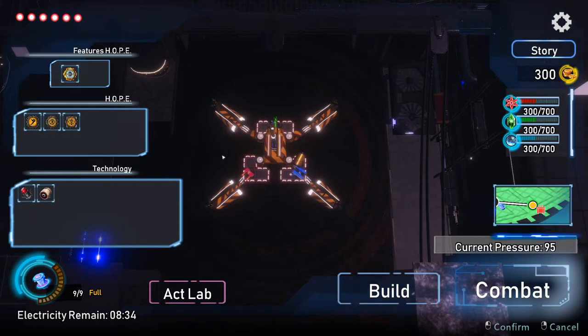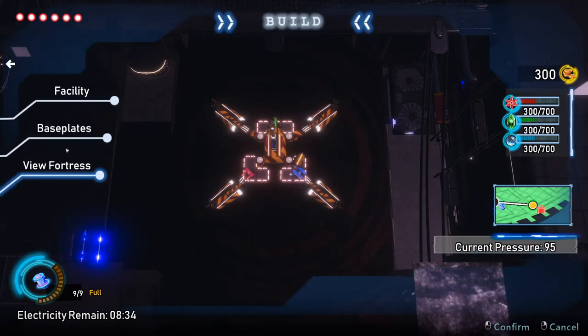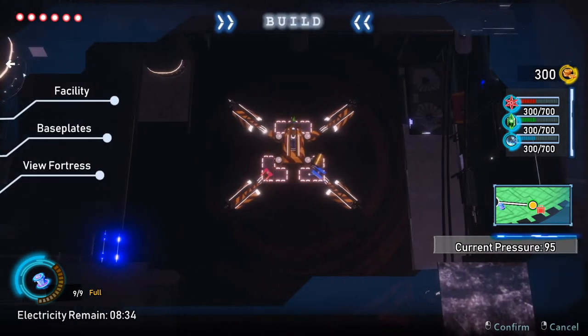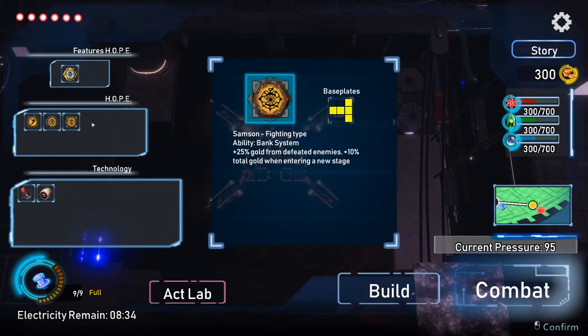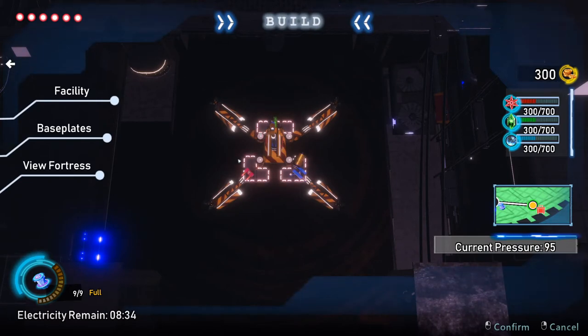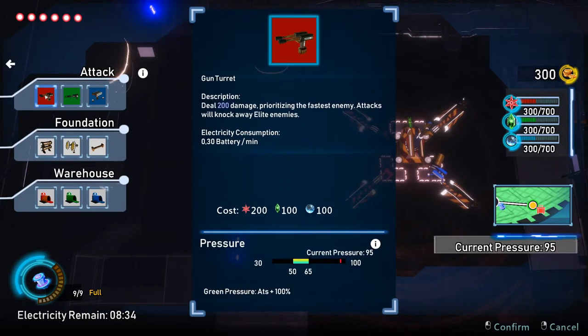This is our beautiful fortress. There are a couple of things you can do. You can build new base plates which you can add upon this. Each of these base plates has a different effect — for example, this type has an ability to auto repair, and this one is a bank system which increases gold. Once you build the base plate, you can build a facility on it. We've got three attacking facilities: gun turret, laser turret, and missile turret.